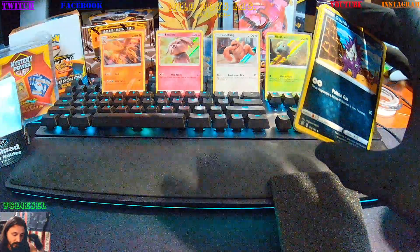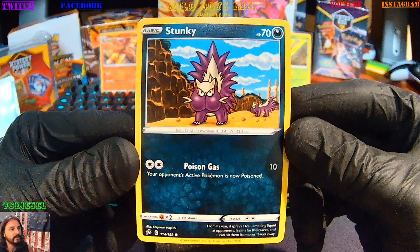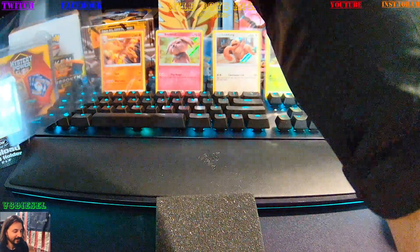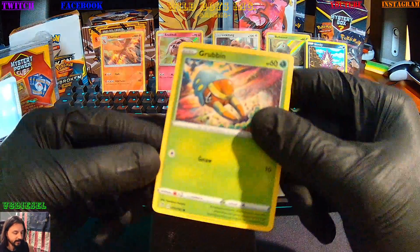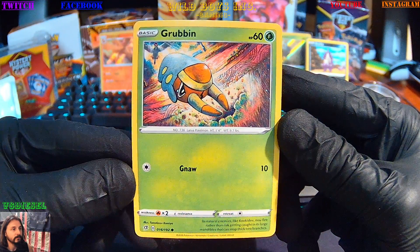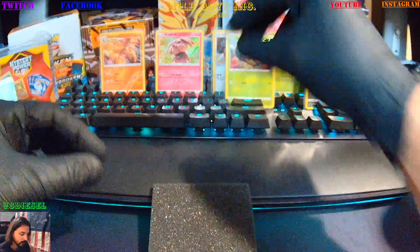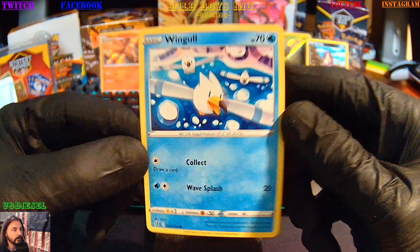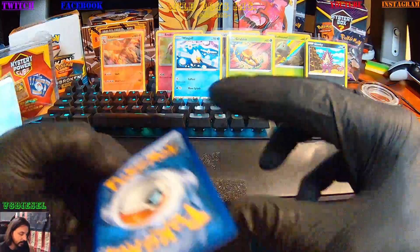Here we go. Let's start off with a good friend here — Stunky. That's my nickname for my butt. Next, Grubbin. We're going to follow Grubbin up with Wingull. I totally didn't see any of these cards yet so I have no idea how they're going to come up.